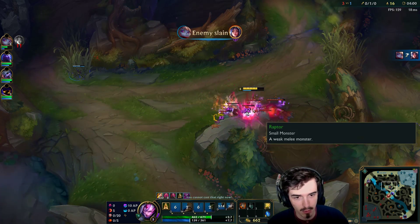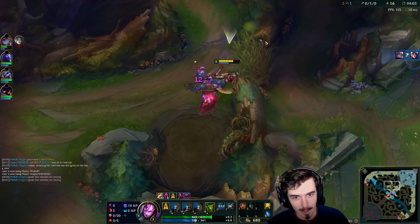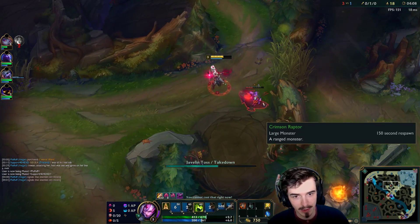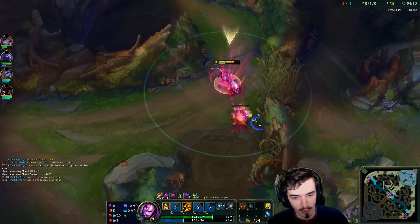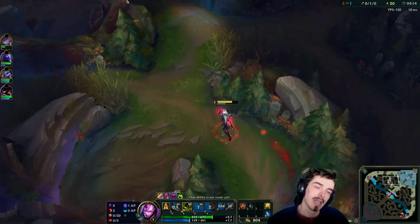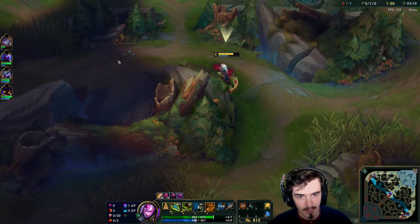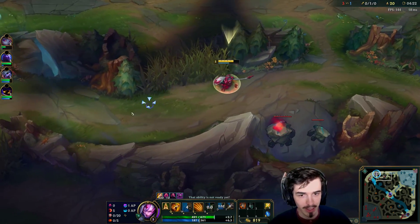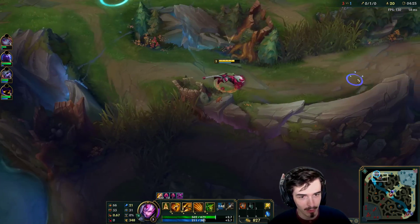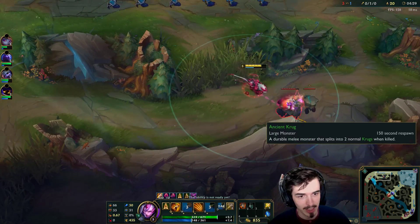Kill these chickens and I'll show you my runes. They brought me to the screen there. Dark Harvest is obviously the standard. Then Sudden Impact, which gives you penetration whenever you jump. Eyeball Collection for damage. Relentless Hunter for move speed. And just standard Sorcery with Waterwalking. Not really too much to digest with that build — just standard stuff, honestly.